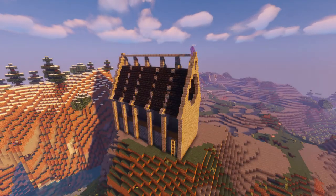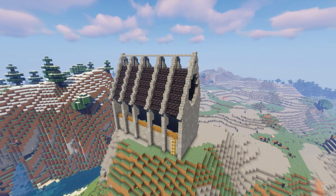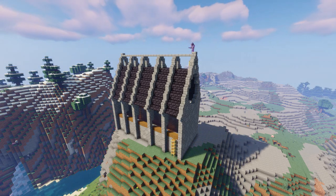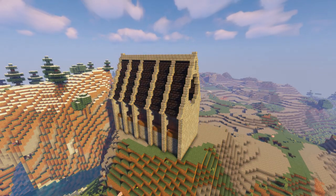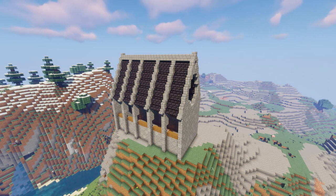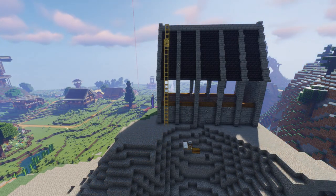The roof of this building is going to be done in blackstone. Bringing it up, it's very steep — basically stairs, block, stairs, block — so it's a stair-block-stair pattern making it quite steep. I went ahead and inset the blackstone below the cobblestone to give it that ridge look on top.